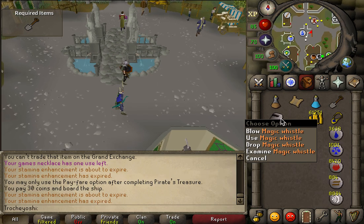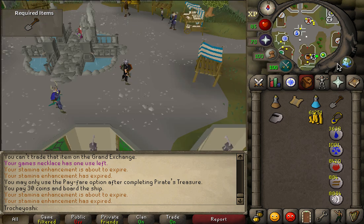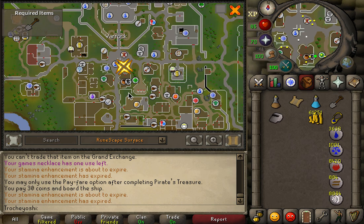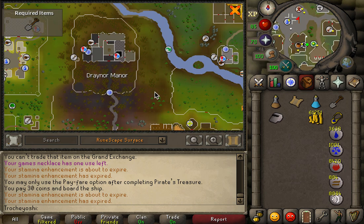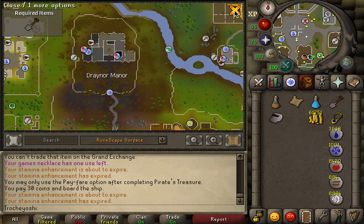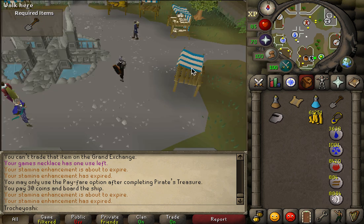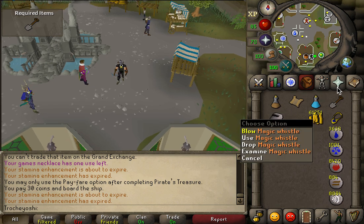If you do not have your magic whistle, you're going to want to go to Draenor Manor. On the second floor you should be able to pick up the magic whistle in the same place that you picked it up during the quest. If you do not know where to pick it up, you should just be able to go to a quest guide for the Holy Grail on YouTube and go to the part where they get the magic whistle.